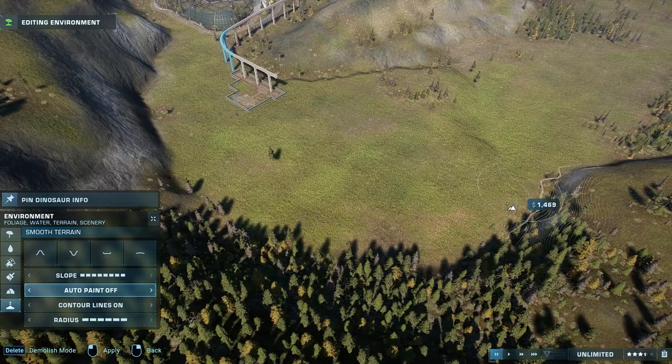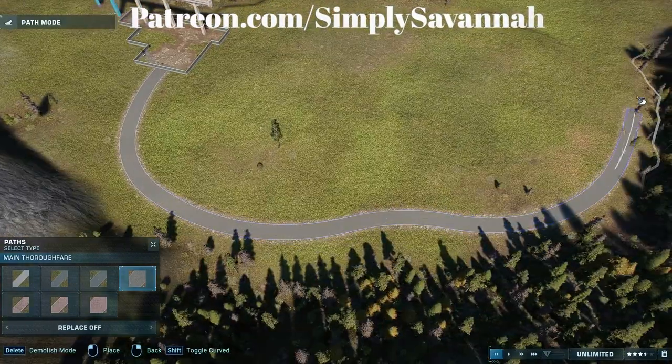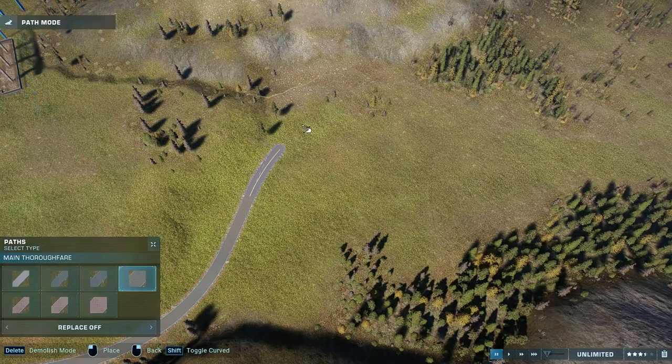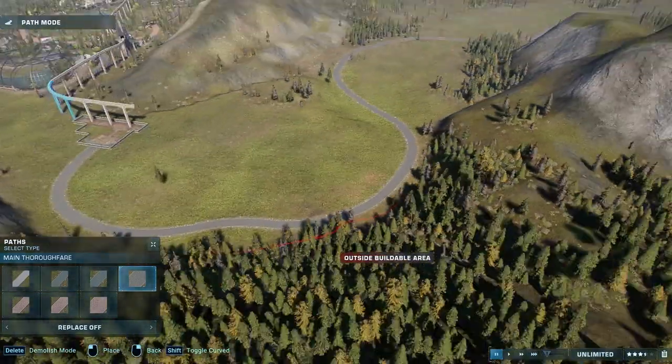So in today's episode we are actually adding two carnivores. We are adding the Allosaurus as well as the Carnotaurus. And you can see we're starting off by doing some path work and just kind of framing out where the enclosures will go.